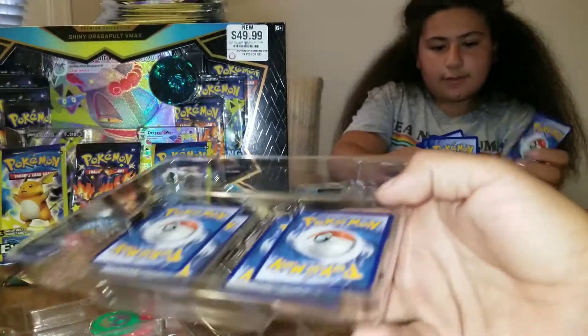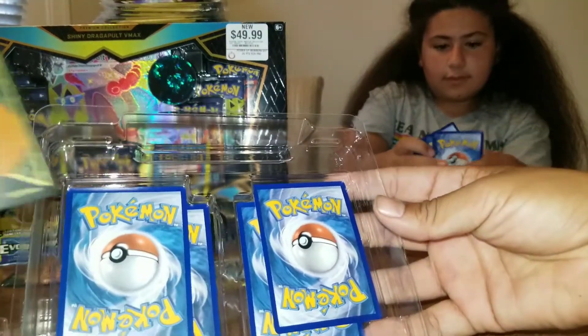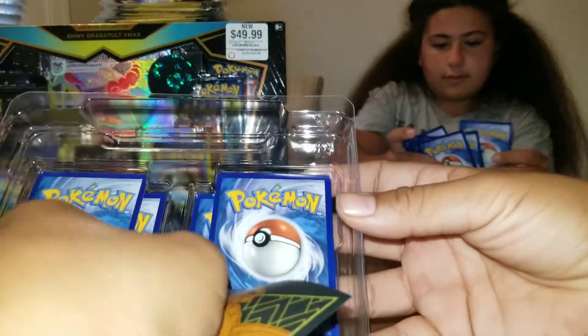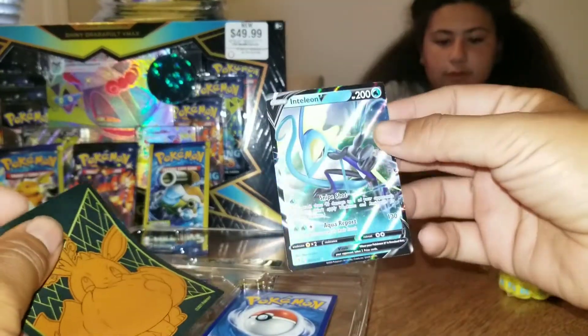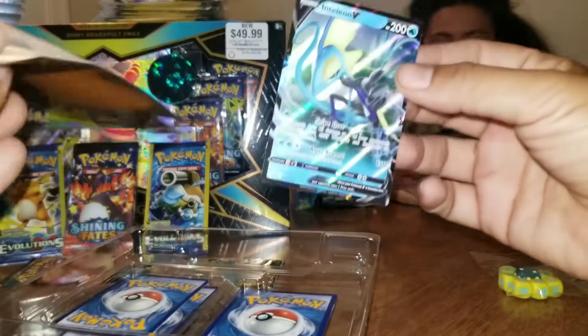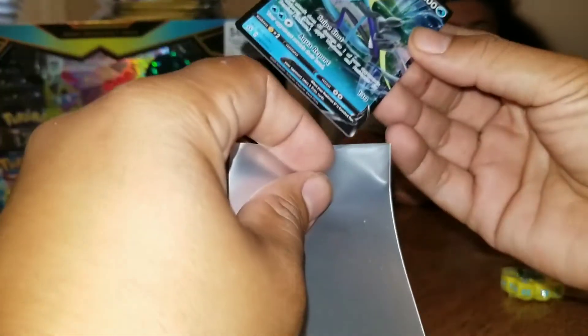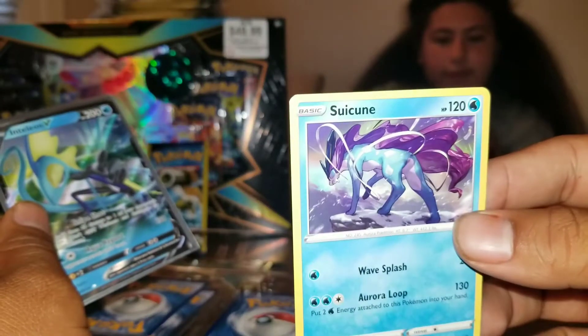Mia's going to go through and see if she can find anything good. The centering looks okay on these. Let's pull the first card out — it's going to have a little bit of bend to it, and it's going to be Inteleon V. Looks good. Oh! Comes with a legendary. Comes with a Siacune non-holo. Nice.